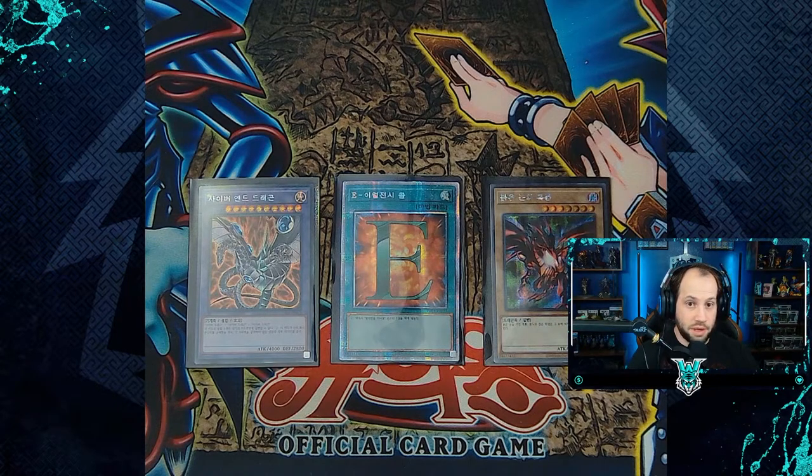If you're interested in more of my Yu-Gi-Oh trading card game content, we'll be opening more of the 2022 Tins of the Pharaoh's Gods, The Legendary Duelist Season 3, and more display boxes of Ghost from the Past 2: The Second Haunting. I'll see you guys in the next video, and I hope you all have a great night.